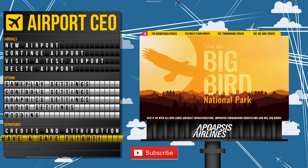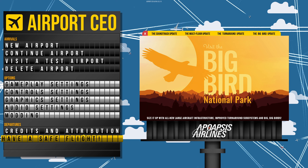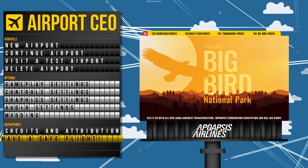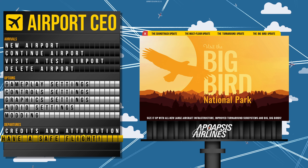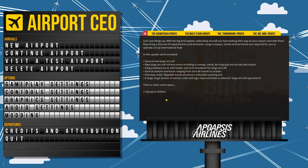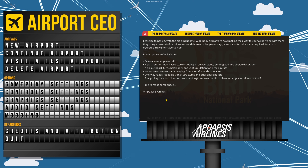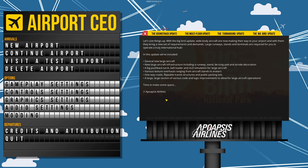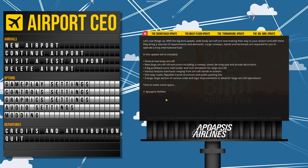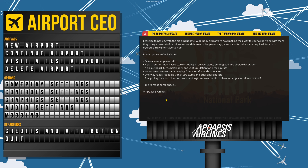Hey guys, welcome to Penfold Gaming for another episode of Airport CEO. As you can see, we've got the big bird update finally - this is on the experimental version on Steam. Let's size things up here: with the big bird update, wide body aircraft are now making their way onto the airport at last, and with them they bring a new set of requirements and demands. Large runway stands and terminals are required for you to operate a truly international hub.